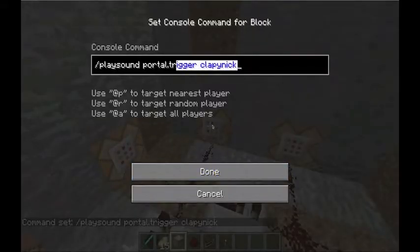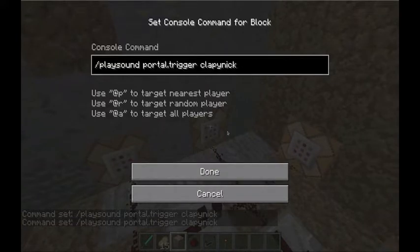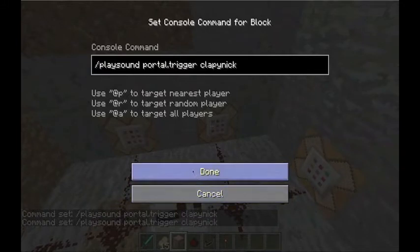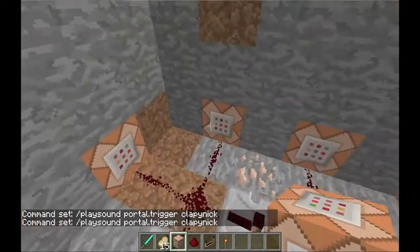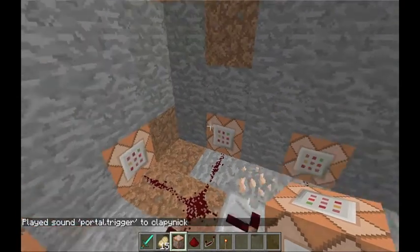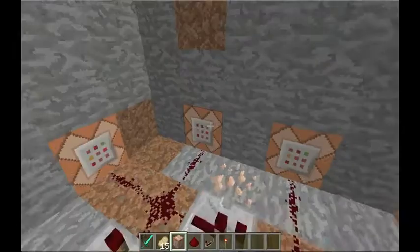I'm just going to put in Clappin Nick and click Done. Now I'm going to copy this because I'm going to put it in all the command blocks except one — leave one blank. Control+V to paste. What this is doing is saying: play this sound to Clappin Nick. If it keeps getting repeated over and over it gets really really annoying.